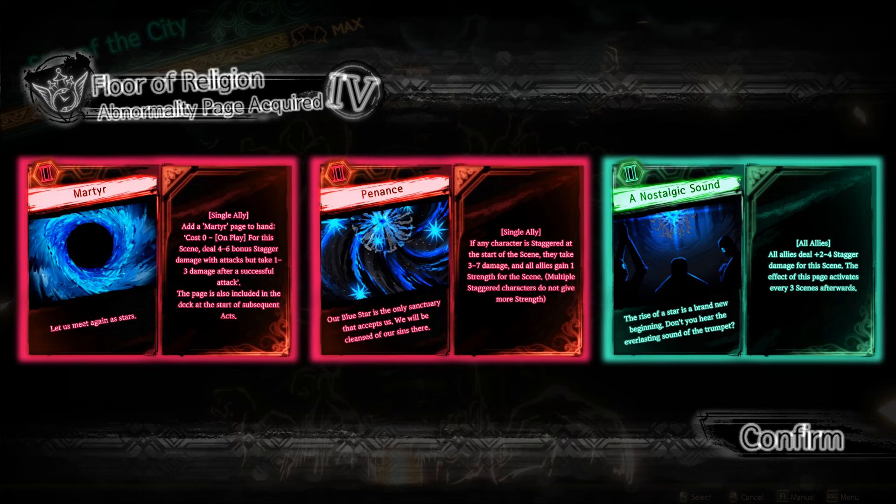Penance is a fairly situational page. At the start of each scene, if any character is staggered, they'll take between 3 and 7 damage, and all allies will get 1 Strength. If you can consistently trigger it, a team-wide offensive power boost is amazing, but if you're doing that, you're probably already winning. I'd take this page if there was a staggered character or an enemy was about to stagger. The last page is A Nostalgic Sound. This page makes all allies deal between 2 and 4 extra stagger damage every 3 scenes, starting with the scene you chose the page. Extra stagger damage is nice, but the inconsistent nature of it makes it not ideal.